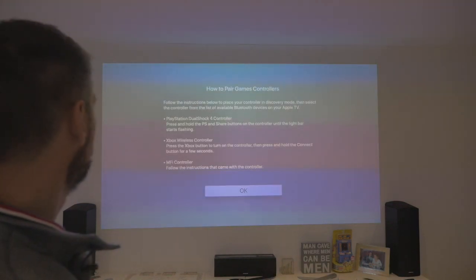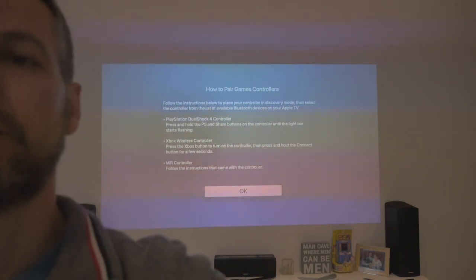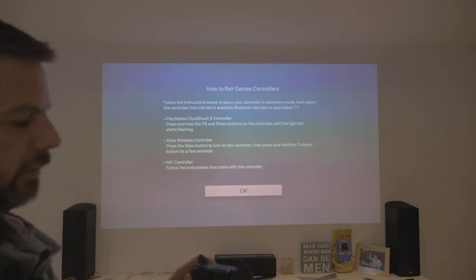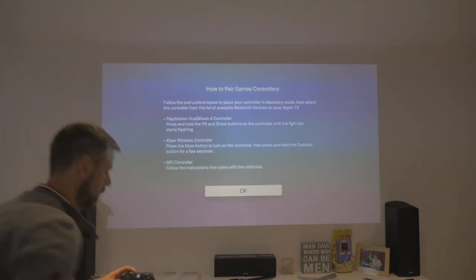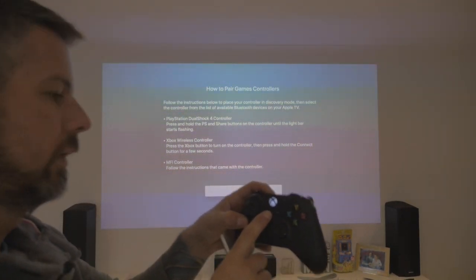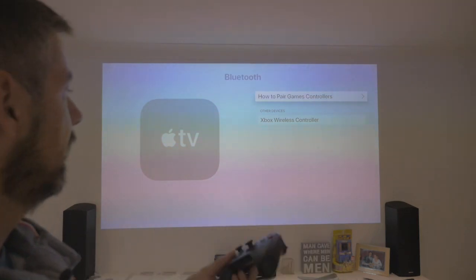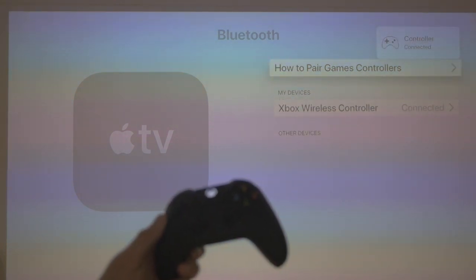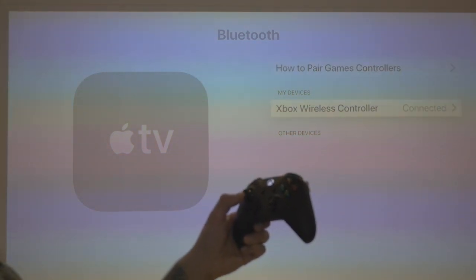And how to pair game controllers — let's just follow the instructions. On Xbox wireless controller: press the Xbox button to turn on the controller, and then press and hold the connect button at the back for a few seconds. So we'll turn this on and turn my Xbox off because I don't want that running. I've turned my Xbox controller on and pressed and held the button at the back. And there's my Xbox wireless controller — I should now be able to go down and pick that. Controller connected! You can use your Xbox controller to move around Apple TV. That's pretty cool.